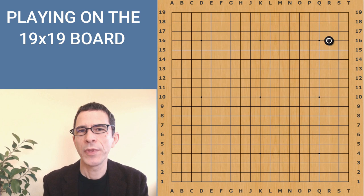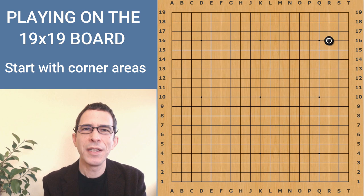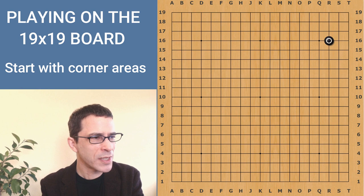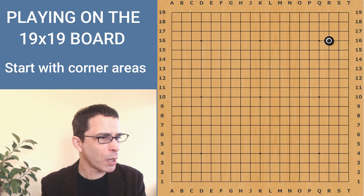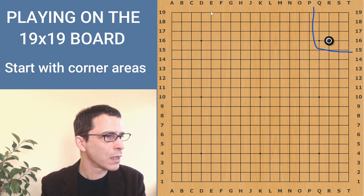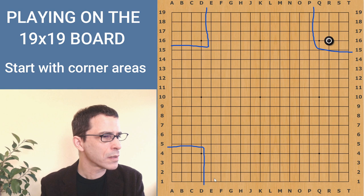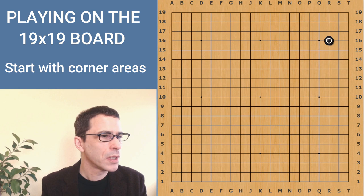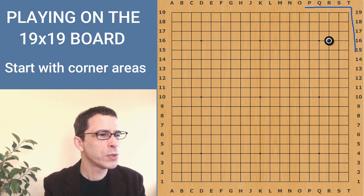Black is going to play the first move here in the upper right corner. This 19x19 grid — if you're playing at this size board for the first time, it must look like a great expanse. You might be confused as to where you want to start. I'm going to start by saying that the corners are very important. When I say corners I should probably say corner areas — areas adjacent to the corners, about four lines away from the edge of the board. These four corner areas are very important because they're relatively easy to control. Basically the edges of the board create two natural walls which help you surround the area and take control of it.